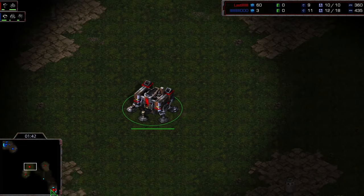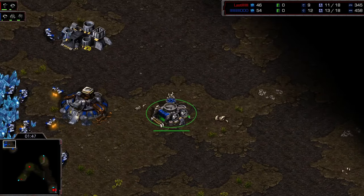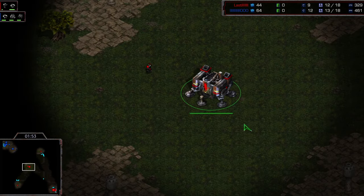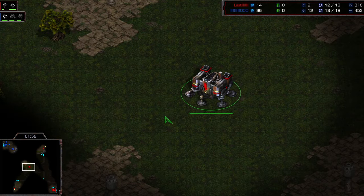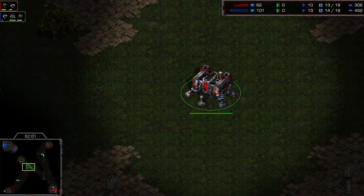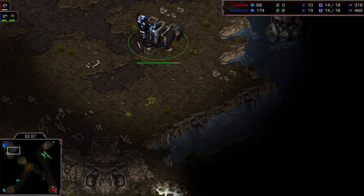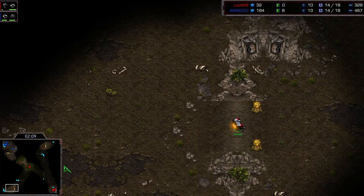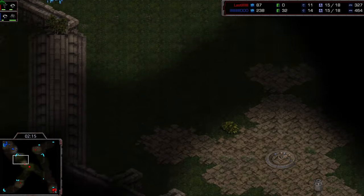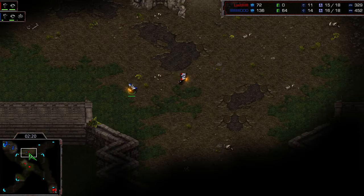A barracks first here out of Royal. Rush is going to build his barracks inside his main — much more standard play from him. We'll see how he wants to follow this up. How many marines are going to be produced is very important. Two SCVs are out here to scout for Royal, checking around, going to scout last but his marine will arrive first. First SCV is out for Rush scouting around to the top right — sees the SCV.